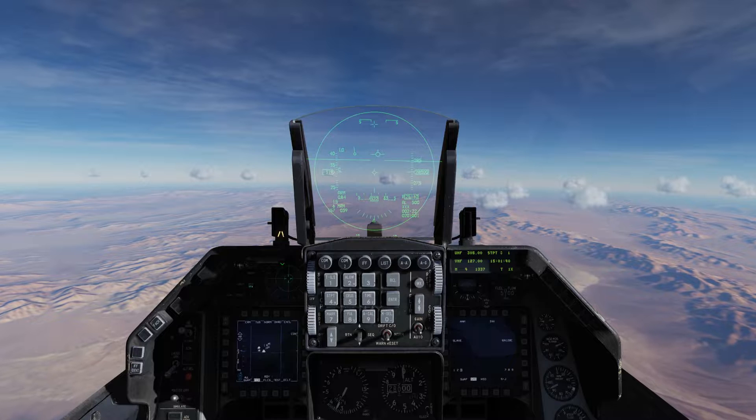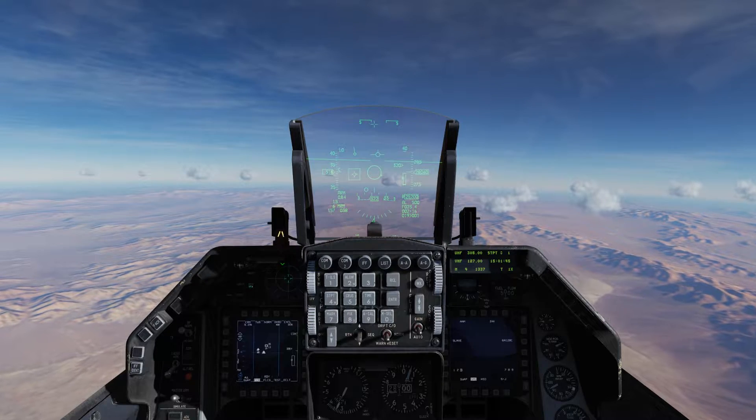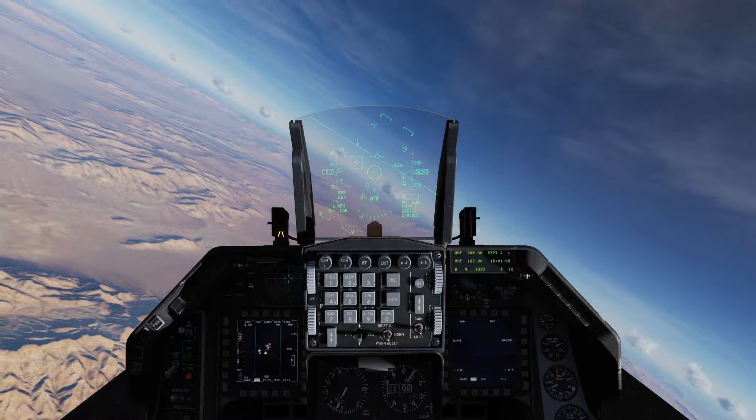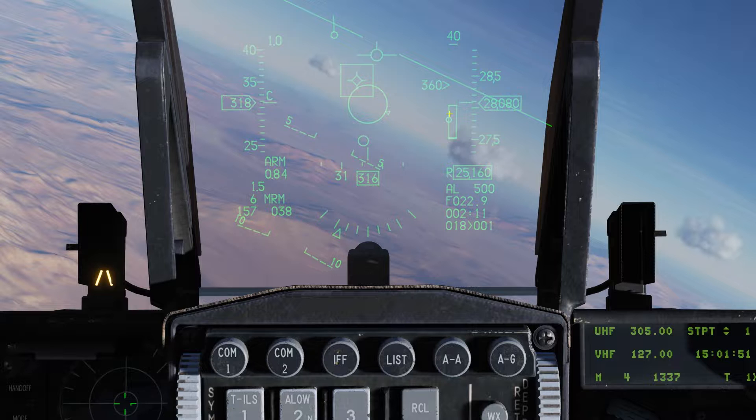I've got one more additional target I can see here on my radar — we'll go ahead and lock him up like so. Then that circle shrinks and our symbology changes a little bit. On the right-hand side I have this tape here that is my effective range for my missile, and then I have my actual range to target out here on the right as well. Obviously our box is our target, our circle is the missile steering capability, and then you have this smaller circle which is where you actually want to aim — that larger circle gives the missile the best effective chance of hitting your target.